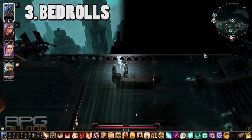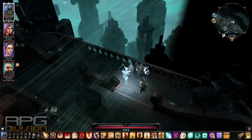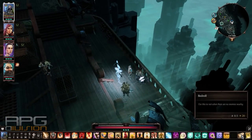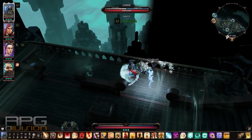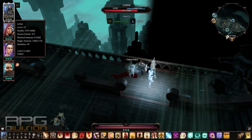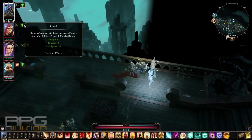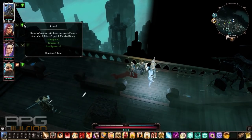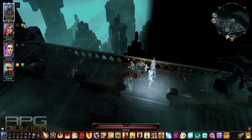Bedrolls are essential things in this game. You only need one — equip it in your quick bar slot so whenever you take some damage and need quick heals, just press the bedroll and you will heal up your party to maximum. There's also a cool thing: when you use the bedroll you also get the Rested bonus, which gives you bonus to Strength, Finesse, and Intelligence, and also protection from muted, blind, crippled, and knocked down. This is especially useful if you use Rested before a fight so you go into battle with these bonuses.